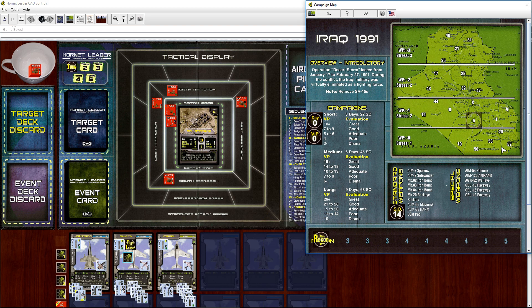There are several campaigns you can do. We're going to do a short campaign — this is Iraq 1991, Operation Desert Storm.